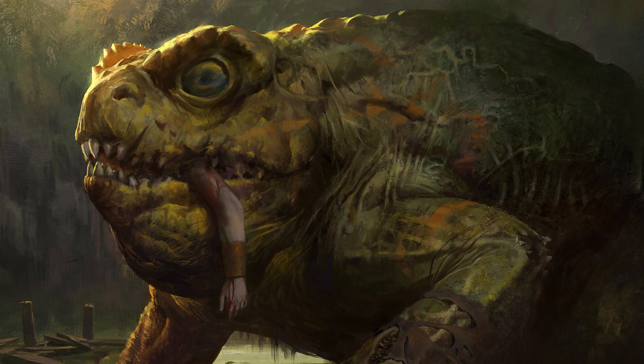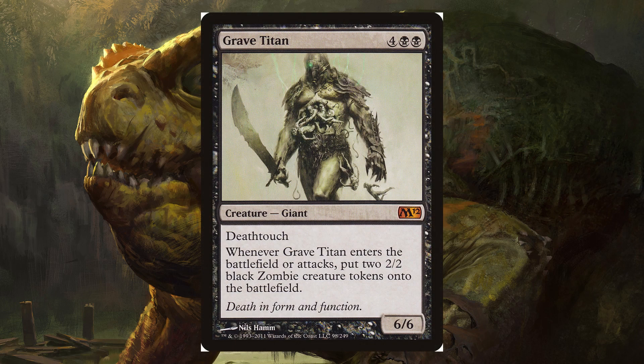The last target I want to look at — I'm pretty sure this is still in the Magic Online cube and it should be in most cubes — is Grave Titan. Grave Titan is a 6/6 with deathtouch, and when it enters the battlefield or attacks you put two 2/2 black zombie creatures onto the battlefield. Get it out early, beat in for six, and generate an army of 2/2s very quickly. Unless your opponent has a board wipe or answer before you generate too many zombies, you're just going to win.